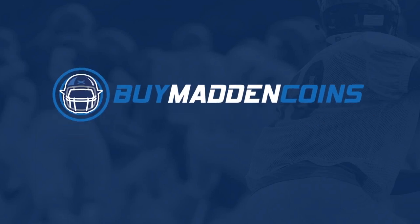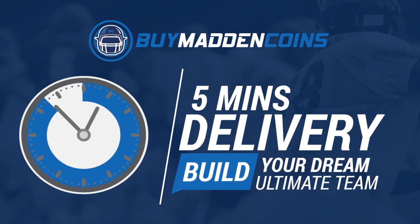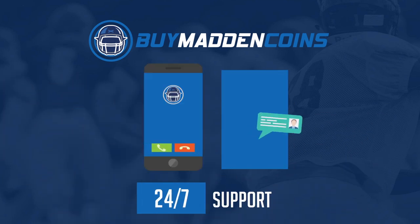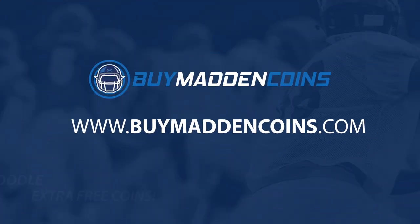In need of some coins to build that dream team? Head over to my sponsor Buy Madden Coins. They have the cheapest, quickest, and most reliable coins on the market. Head over to Buy Madden Coins and use code Poodle at checkout for 20% off your order.